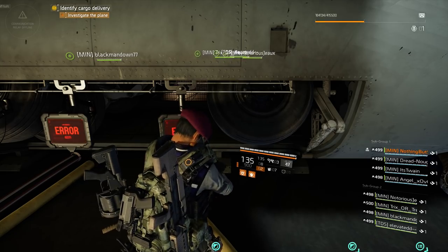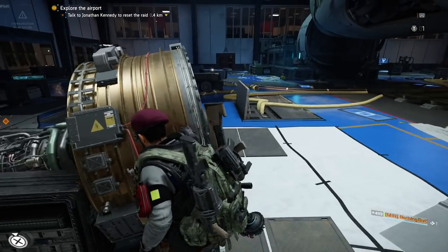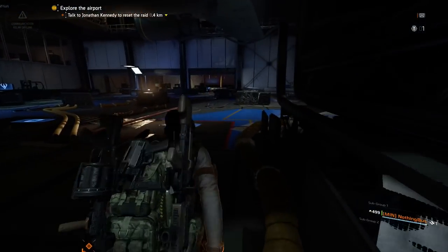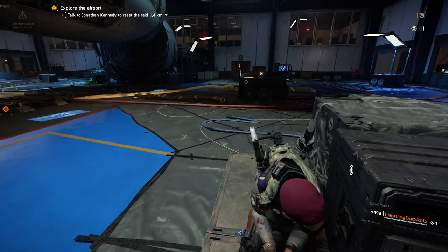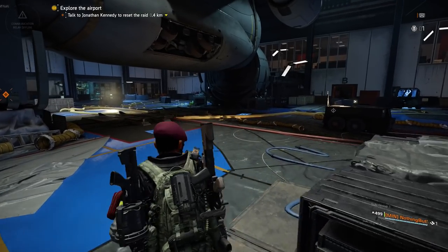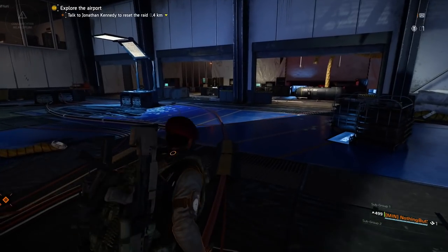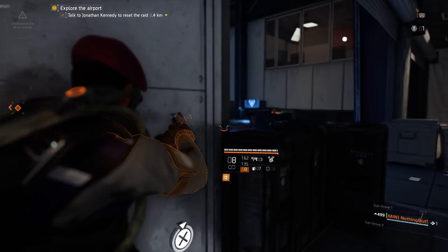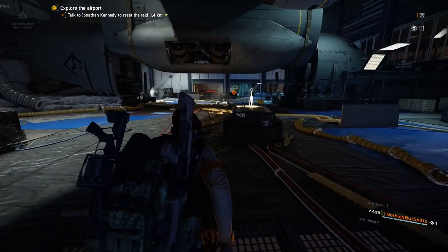Remember there's going to be one person on each side hitting the panels, and you're always going to have one backup guy per side. You want one backup guy on my side and the second backup guy on the other side, because as soon as you activate the panels you will get targeted with a red eye — it's not going to let you hit the panels again because you'll be getting bombarded and will probably die. That's what the backup guy is for.